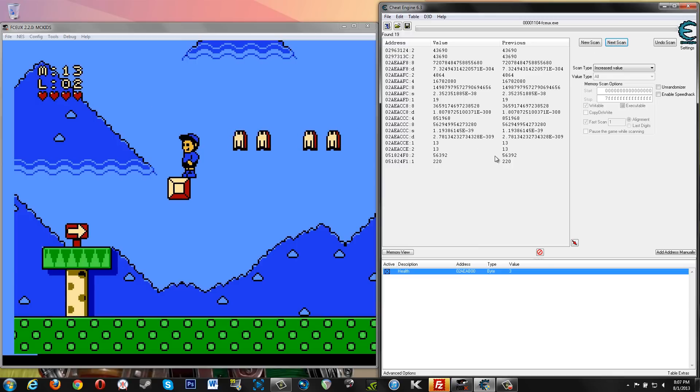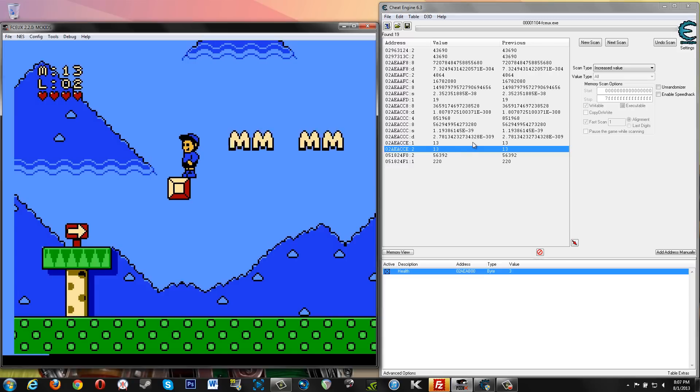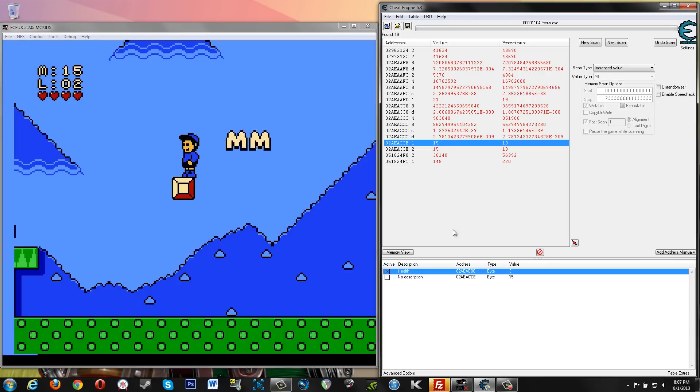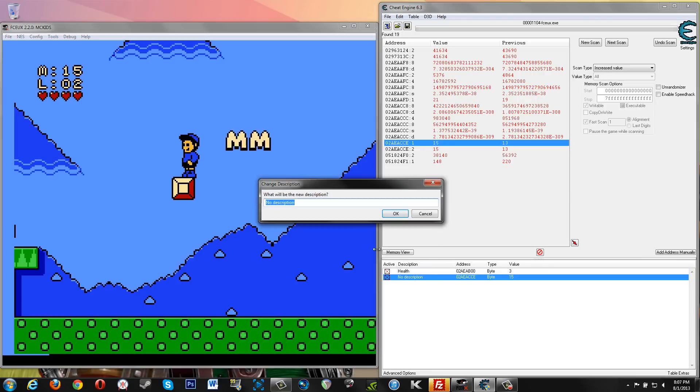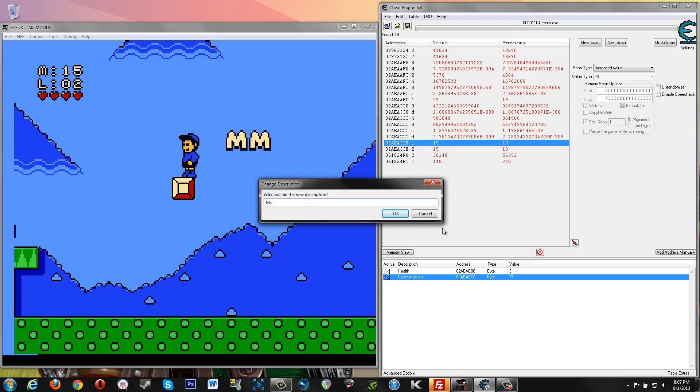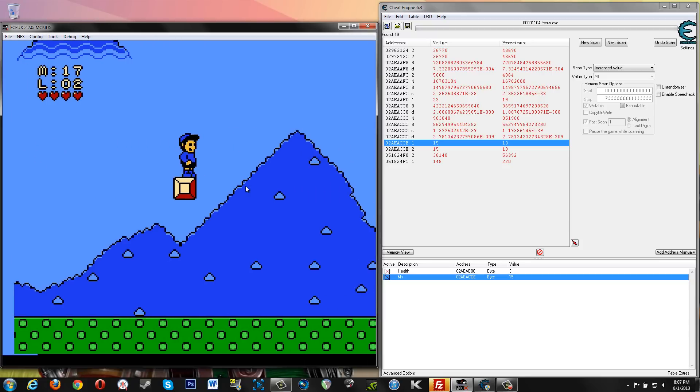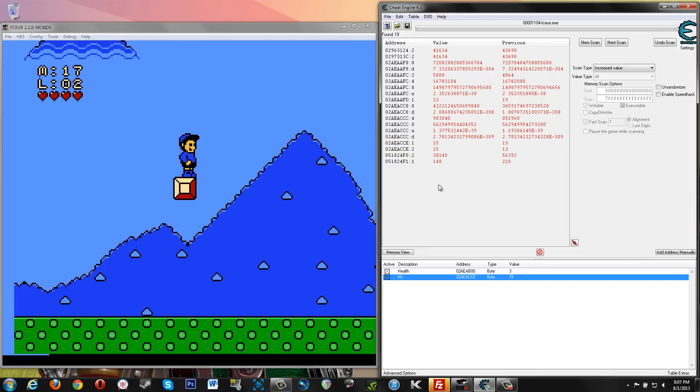13 M's here — these 13s are looking pretty good. Once again you see the two 13s; look at your memory address here. We've got our value type set to all, so same memory address, just represented by different types. So we're going to get an M and see if this goes up to 14. It did. Let's see if it goes to 15. 15. So let's double click that down here. M's. We went up to 17.